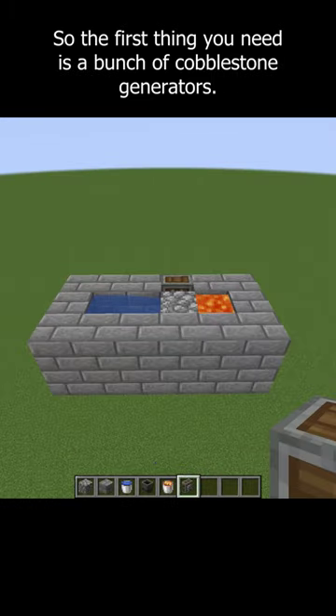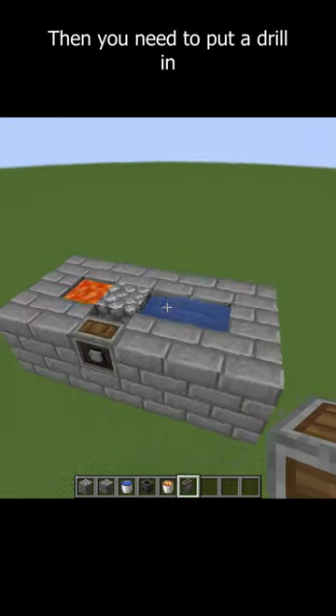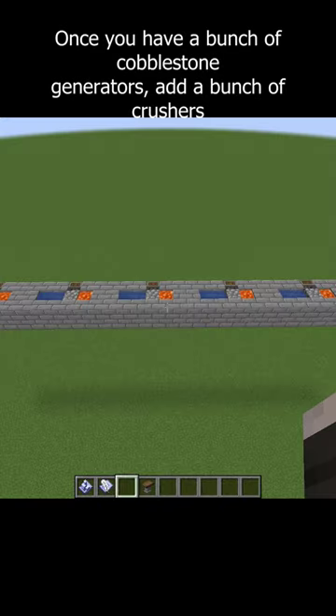How to make infinite iron. The first thing you need is a bunch of cobblestone generators. Put a drill in on the side right here and a chute underneath it. Once you have a bunch of cobblestone generators,